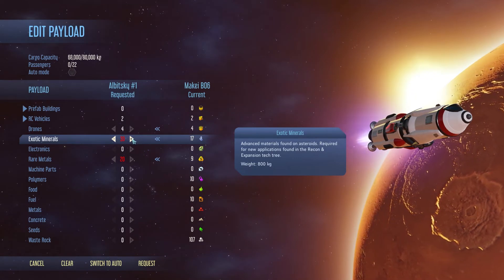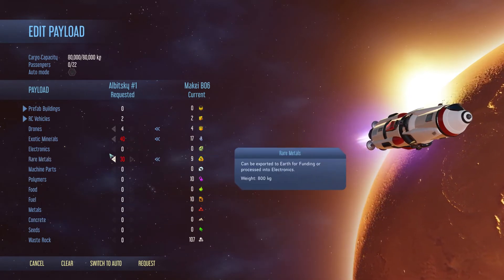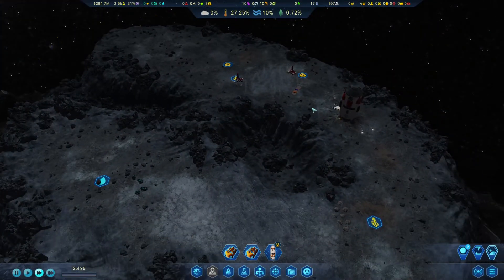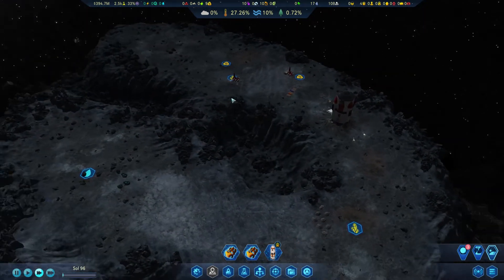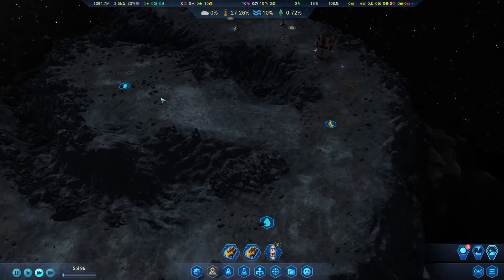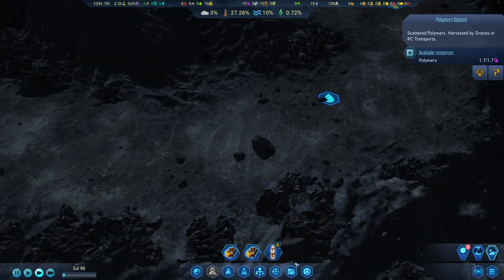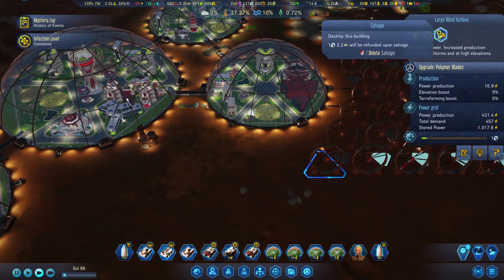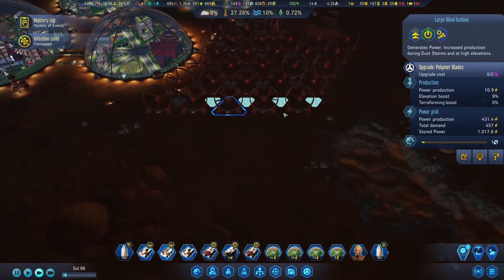We built this little incline so we can collect these rare minerals - perfect. They're taking all this straight away into the rocket. We can edit this even further - we have 17 of those, so let's go for 40, and then 40 of these. I have a feeling we might have to come back to this asteroid. It doesn't matter - we only waste fuel there and back even if we leave everything here. I don't think we need polymers - we're producing enough on Mars.